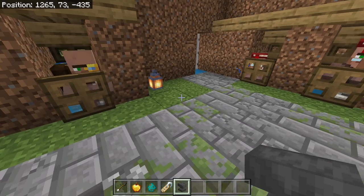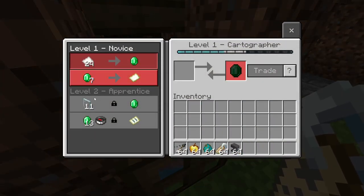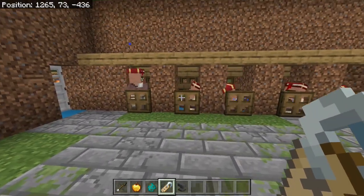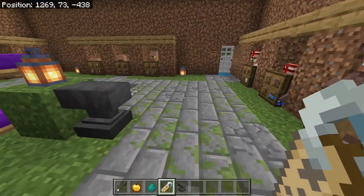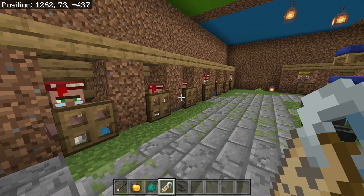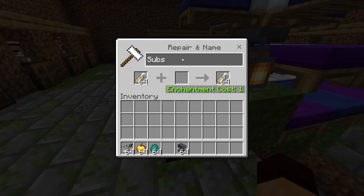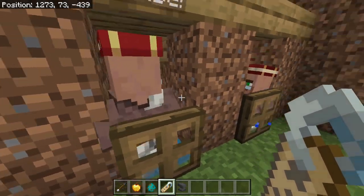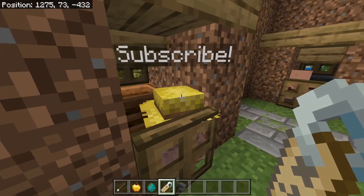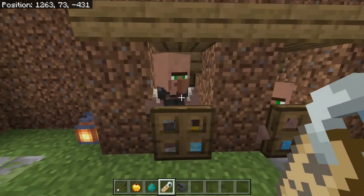Now you've got all your villagers in place with their trades locked in, it's time for a discount. One of the primary things you'll want to do is trade up your cartographer because the final level-five trade is name tags. Name tags are important because once you convert these villagers into zombified villagers, if you leave the area or log off, your villagers will be gone — they were monsters. So first, go ahead and type in a name for each one of these villagers.